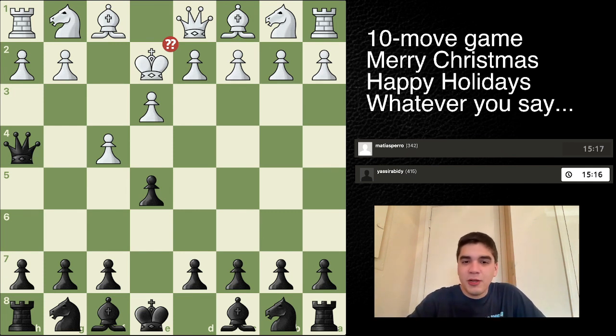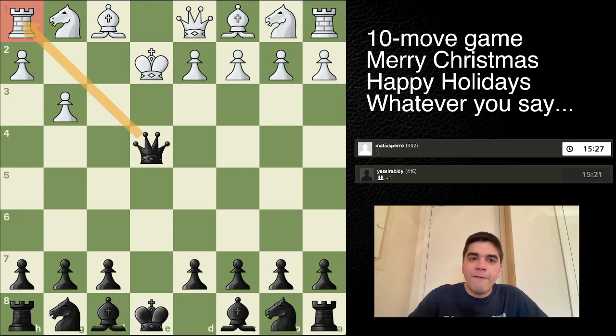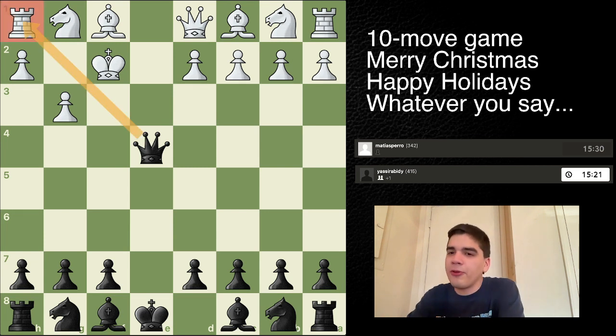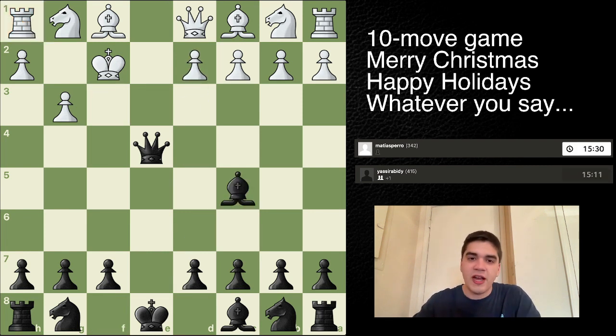Let's see how black continued this attack. The pawn was taken — Queen takes F4. G3 was played, which allows Queen E4 check, forking the Rook and King. King moves to F2. And although you can take the Rook and you're probably still winning, you want to get your pieces working together, especially when you're completely winning.